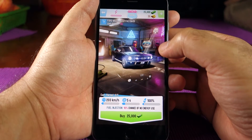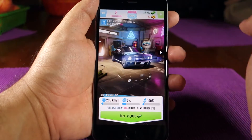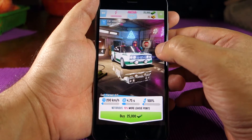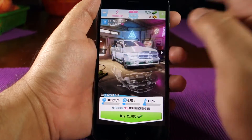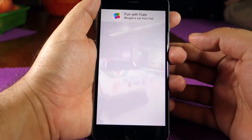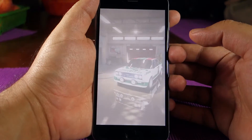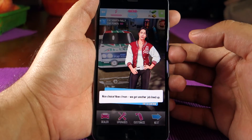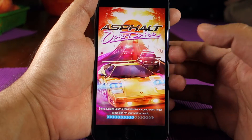Here you have three options to buy a car. Let's select the second one, which seems to be the best for the money. Right now you have 25,000 and these cars cost around 25,000. I kind of like the second one, so I'm going to select this one — let's race and check out this game.